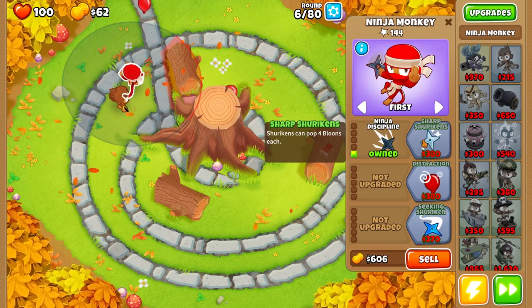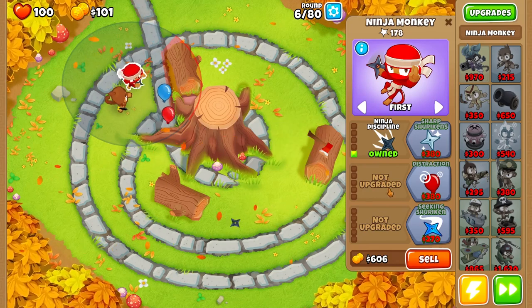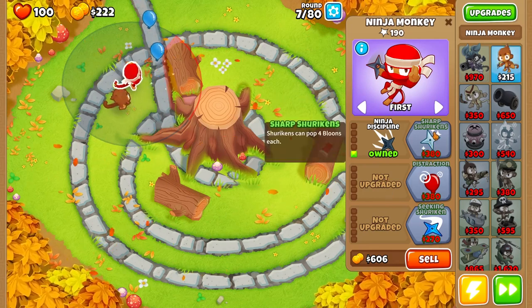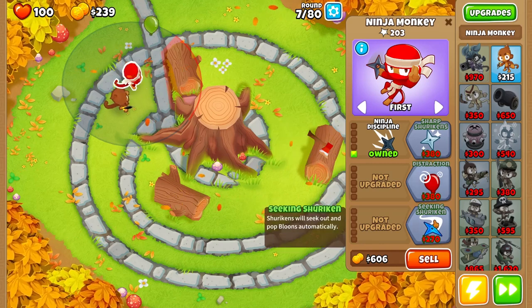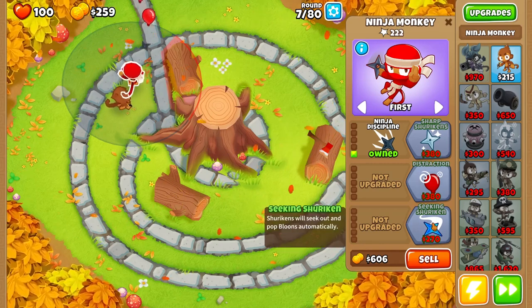We're going to start off upgrading this Ninja Monkey to a 3-0-1, and then once we get that set, we're going to start working on upgrading an Alchemist as well.